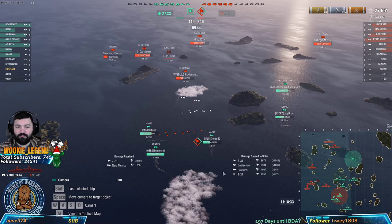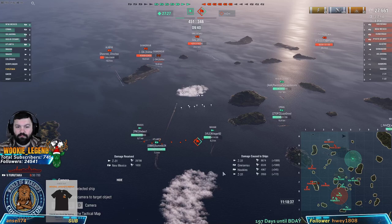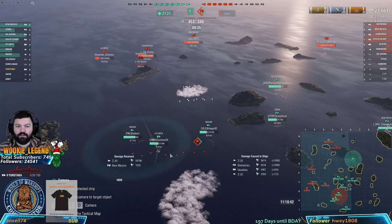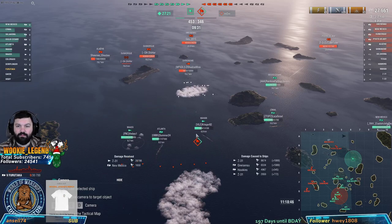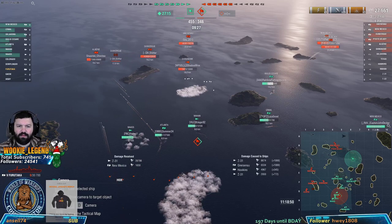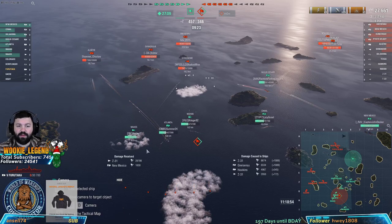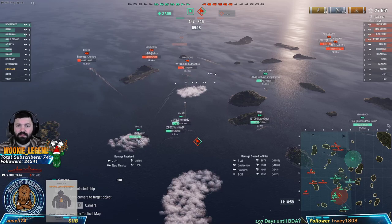Someone's eating torps - they saw them coming and they still ran into them. The Mashkot dumped smoke and hit the Atlanta. Remember guys, you can help out your team - don't be selfish with your smoke. Don't just sit there to farm. That DD can't really shoot back effectively.